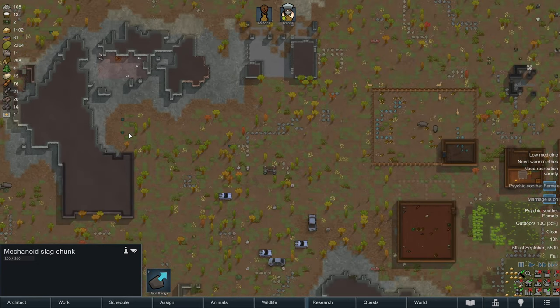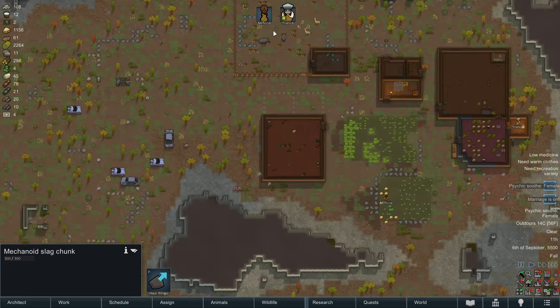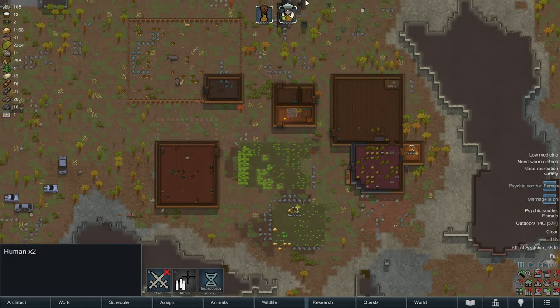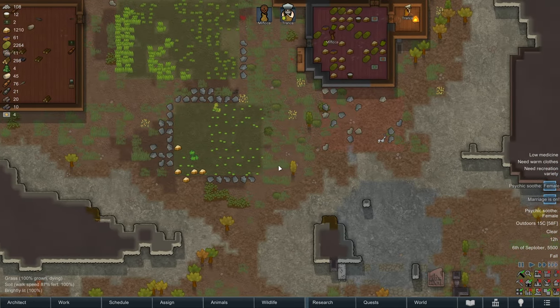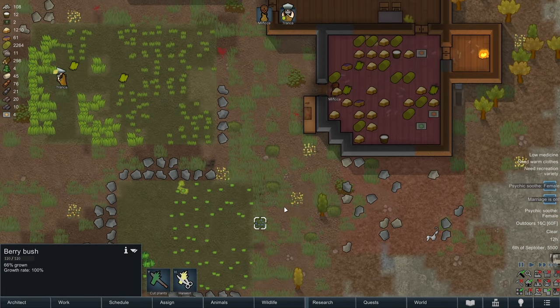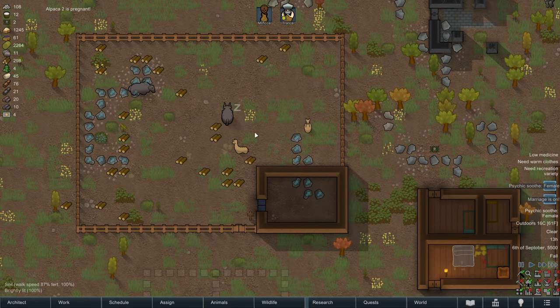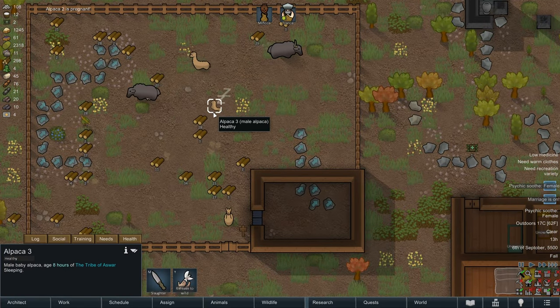I hope we don't have any mechanoids to deal with anytime soon. Those can be real tough, especially when you only have tribal weapons like a short bow and a knife. Looks like our animals are getting busy - we have a little baby alpaca. When he grows up, we will slaughter him.